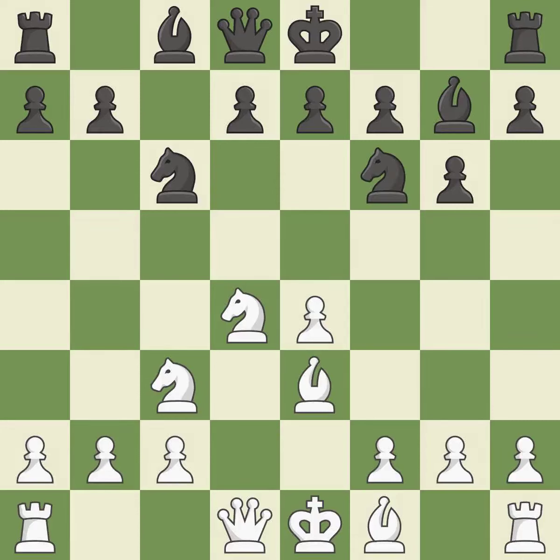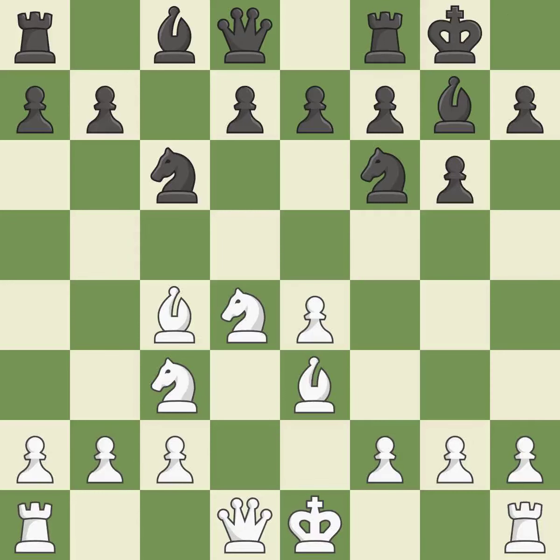Nf6 develops the knight toward the center, attacks the e4 pawn, and prepares castling. Bc4 develops the bishop to an aggressive diagonal where it controls the d5 square and attacks the f7 pawn. Castling gets the king out of the center and activates the rook. Bb3 retreats the bishop, avoiding the tactical trick of 8.Nxe4 9.Nxe4 d5.